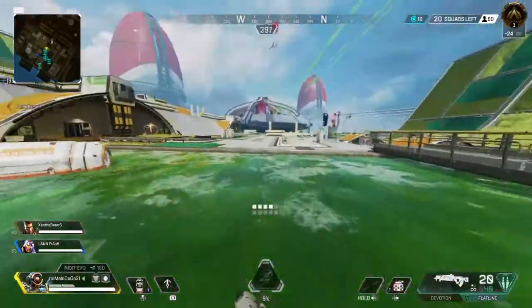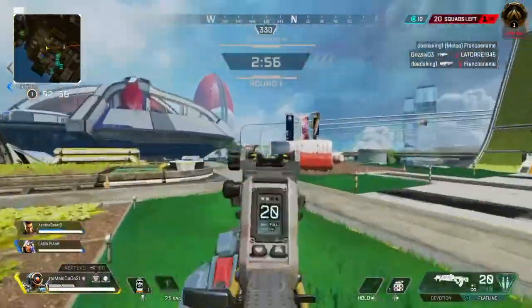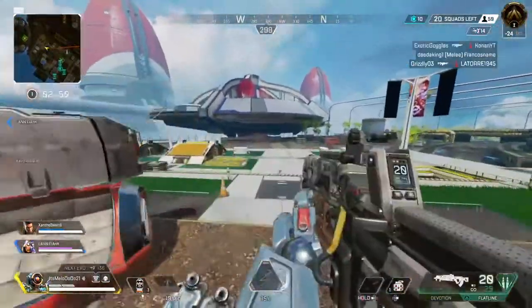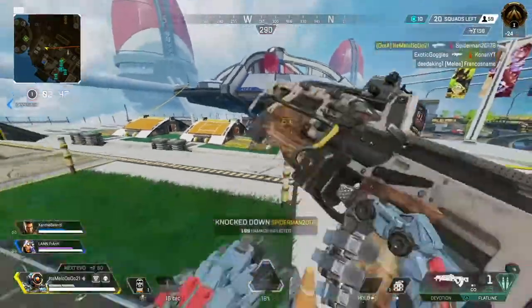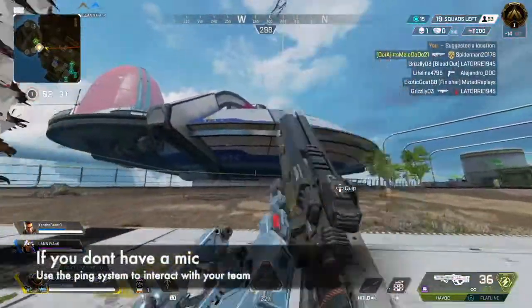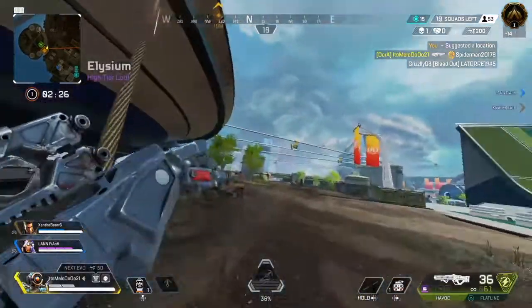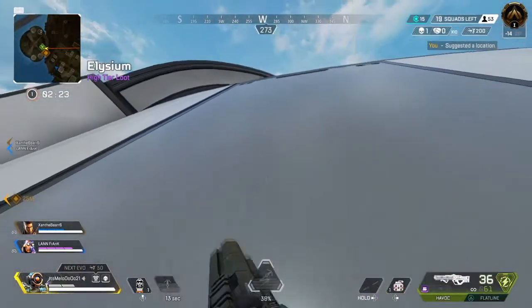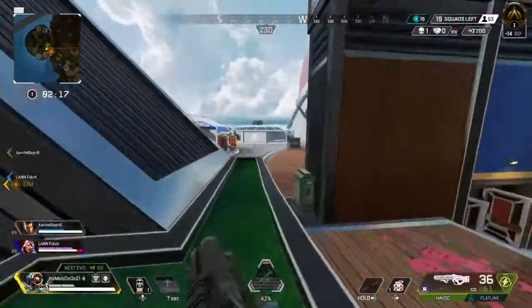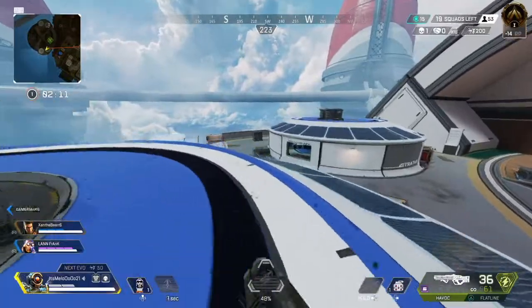I'm gonna grapple on him because he's by himself — he landed late and already looted his bins, so I have a better chance to win this gunfight and get an easy knock. I want to push left because if I push left, I get a chance to have a fair one-on-one and not worry about someone coming up behind me.